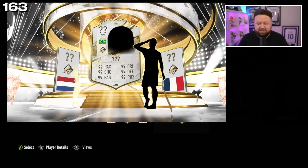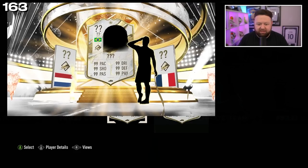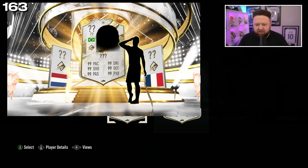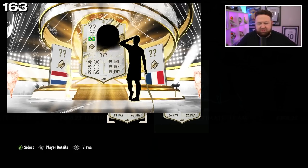Now we start to see the bottoms of the cards — both base obviously. Can we drag the side in here a little bit? It distorts the picture but that's fine. Right here — what can we see? Very high passing on the left — is that 93 passing? And I think it might be 88 passing on the one on the right. Or 66 passing, 62 physical — I don't really know what that means.